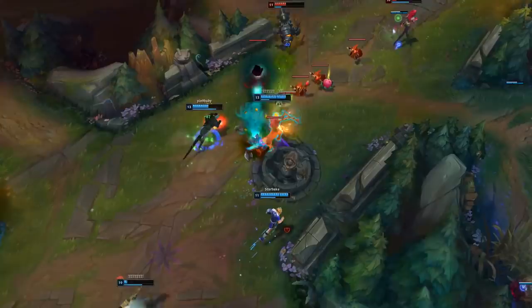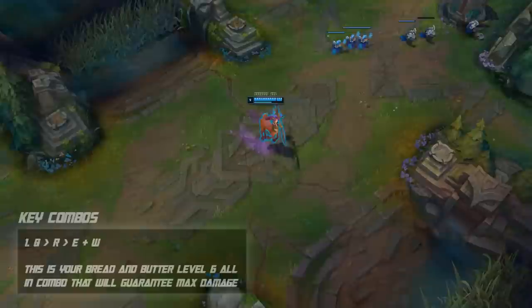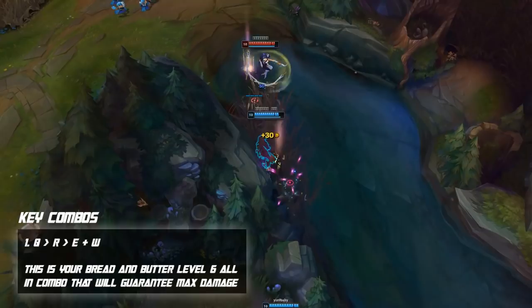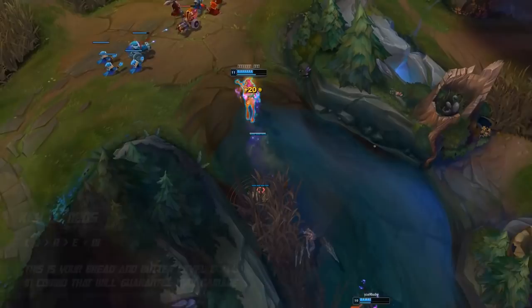Starting off with key combos — Lilia doesn't have too many intricate combos, but a really important one you need to know when you hit level 6 is your bread and butter full all-in. You want to use your Q on the opponent to proc your passive, then use your ultimate, and after that use your E and your W. Since E and W are skill shots and harder to land, using them after the enemy is ulted guarantees they hit because the enemy will be asleep and unable to move.